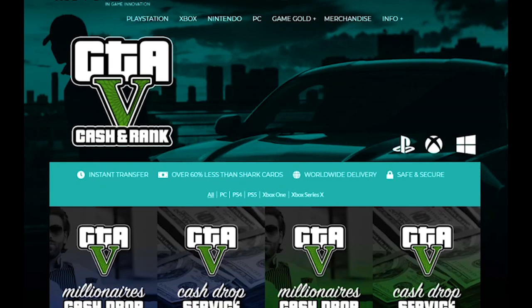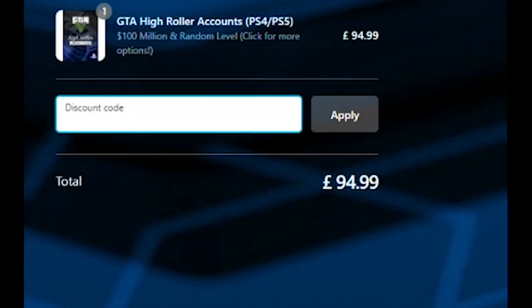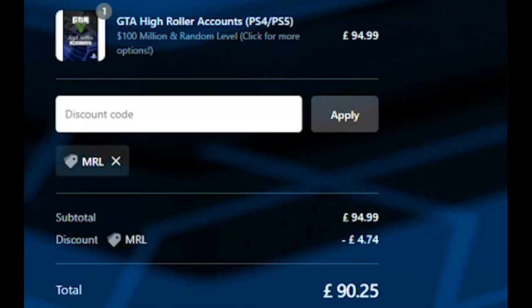Before we begin, check out Digizani for fast, cheap and reliable GTA services. You can also use my code MRL for a 5% discount on your order. All the links will be in the description below, so check them out and let's get straight into the video.